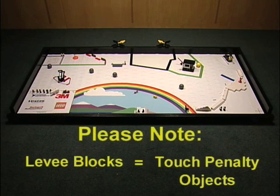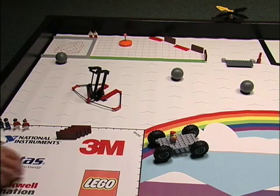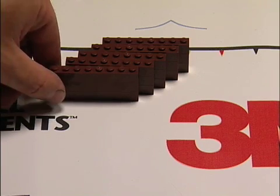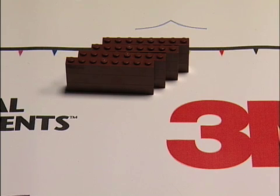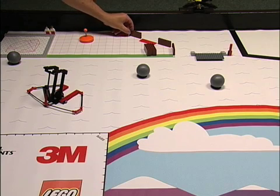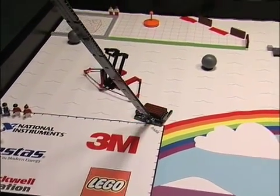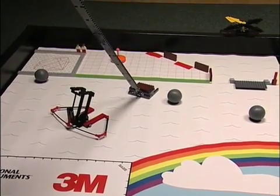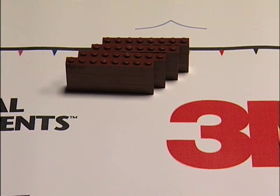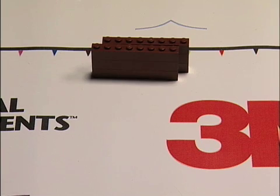Note: levy blocks are this year's touch penalty objects. When an active robot is touched while it's completely out of base, the referee will take one levy block off the field, out of play, starting with those that are in base. If there are none in base, the one currently farthest west on the field will be taken. If the only levy blocks available are being moved by the robot at the time of the touch, one of those will be taken after the robot is carried back to base. If all 8 levy blocks have already been taken, there is no loss.